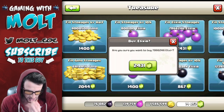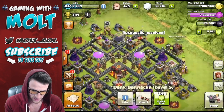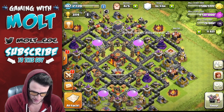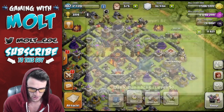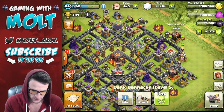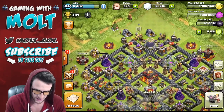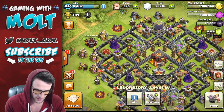We're gonna fill up our elixir so that we can upgrade both of our dark barracks. Boom, so there we go — max dark barracks. We're gonna finish both of those. And now we have max dark barracks.